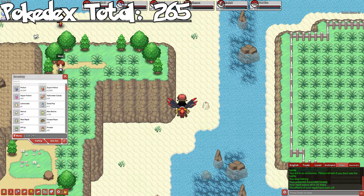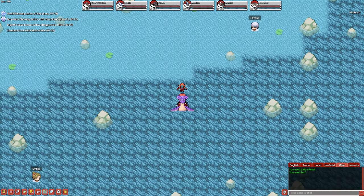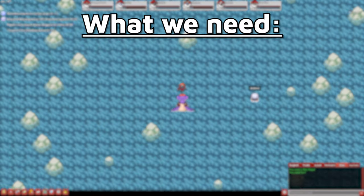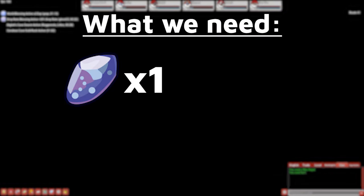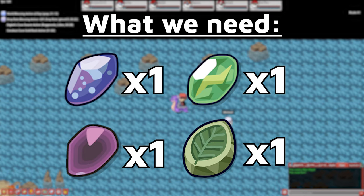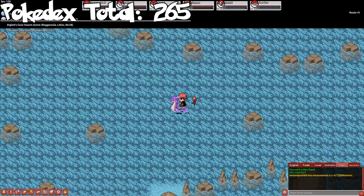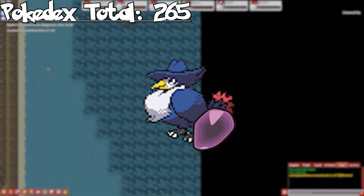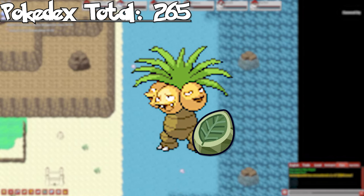Now let's do another round of evolution stones. To evolve all of our Pokemon that need evolution stones, we will need 1 Water Stone, 1 Dusk Stone, 1 Thunder Stone, and 1 Leaf Stone. With our stones bought, we can evolve Pikachu to Raichu, Staryu to Starmie, Murkrow to Honchkrow, and Exeggcute to Exeggutor.